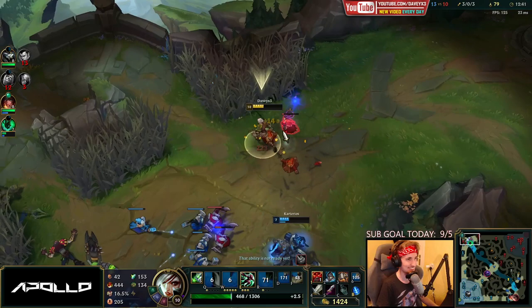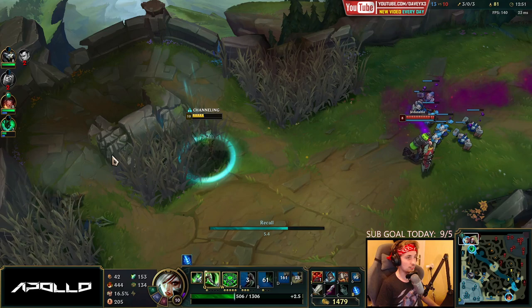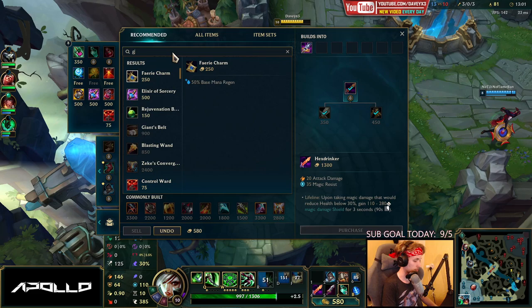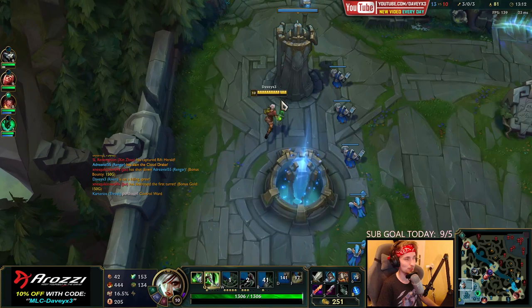The guide is now telling us to go for Hex Drinker, so we're going to build that right now. The next item the guide tells us is Ghostblade, so let's buy Ghostblade in 2021. Alright, that Singed is currently getting destroyed by a 2011 guide.